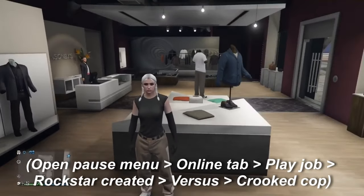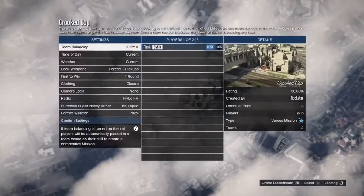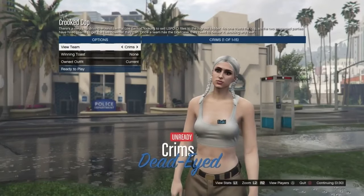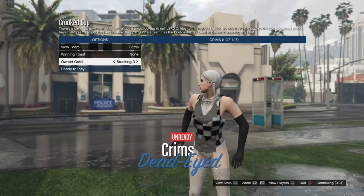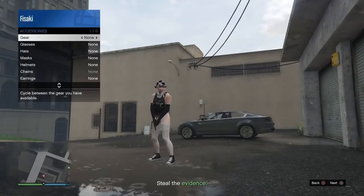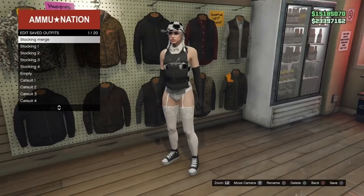Afterwards, start up the job Crooked Cop. Make sure that clothing is set to player owned. Wait for someone to join, or you can join someone else. Change the owned outfits in this order: stocking merge, stocking one, stocking two, stocking three, stocking four. Put on a rebreather or earpiece, and then leave the job. When you load in, save the outfit — I personally just resaved it over the stocking merge save.